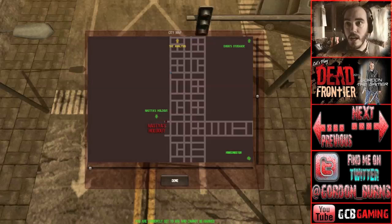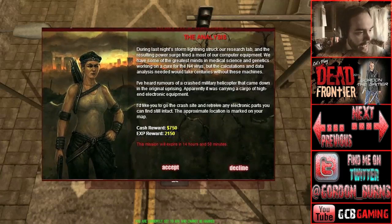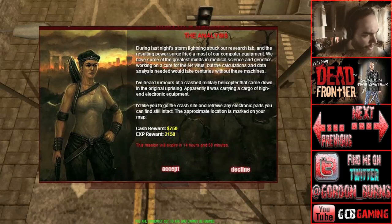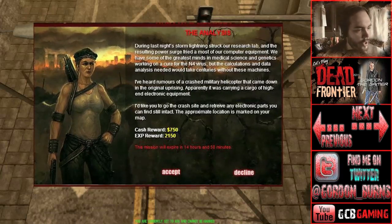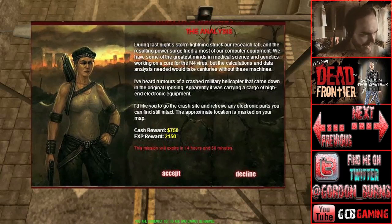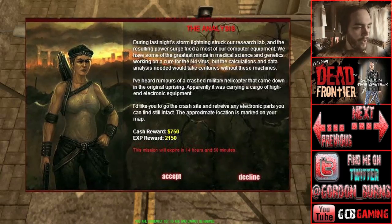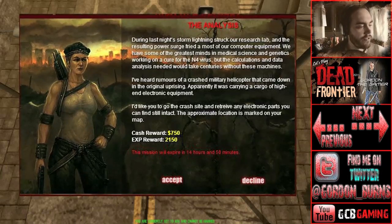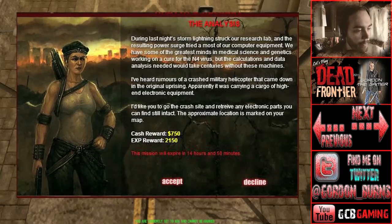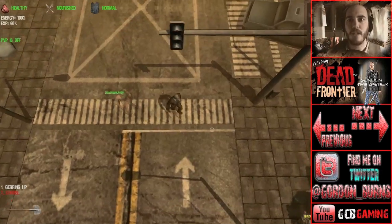The current mission, as you can see on the map on my screen, is called 'The Analysis.' The mission pop-up reads: 'During last night's storm, lightning struck our research lab and the resulting power surge fried most of our computer equipment. We have some of the greatest minds in medical science and genetics working on a cure for the N4 virus, but the calculations and data analysis needed would take centuries without these machines. I've heard rumors of a crashed military helicopter that came down in the original uprising — apparently it was carrying a cargo of high-end electrical equipment. I'd like you to go to the crash site and retrieve any electrical parts you find intact. The approximate location is marked on your map.'